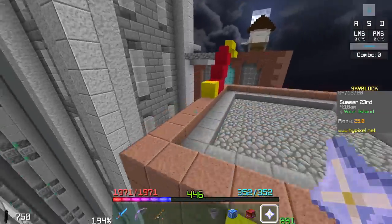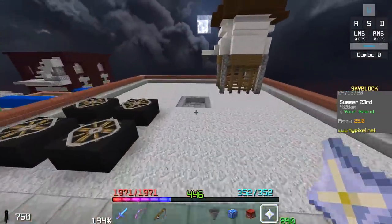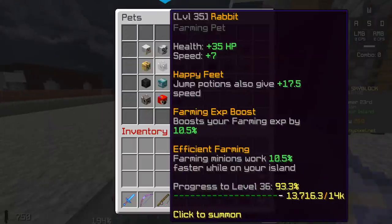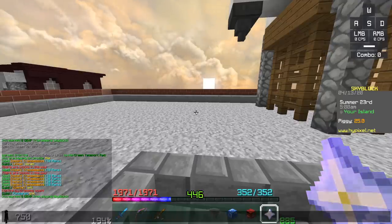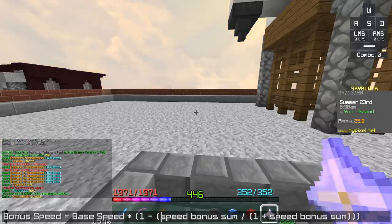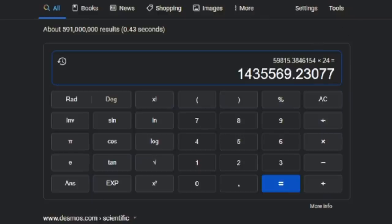The speed bonus sum: an enchanted lava bucket gives 25%, a farming crystal gives 10%, a rabbit minion also gives a speed boost. For example, mine is 10.5% from efficient farming, plus 10% from the farm crystal, plus 25% from the lava bucket — 45.5% total. So the formula becomes base speed times one minus 0.455, divided by 1.455. For snow minion: 6.5 times one minus 0.25, divided by 1.25, which results in 5.2.